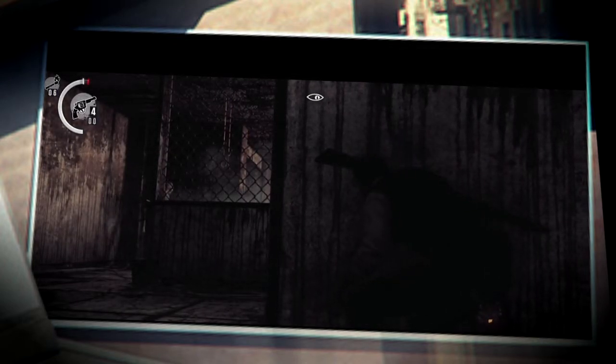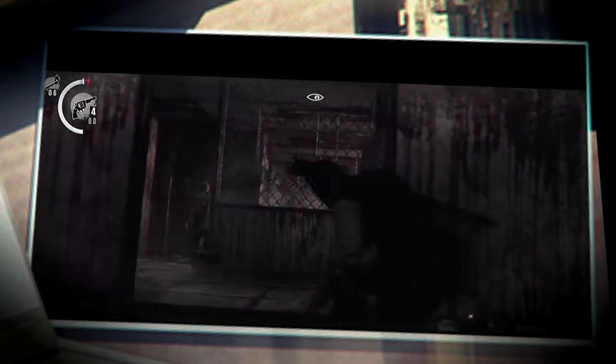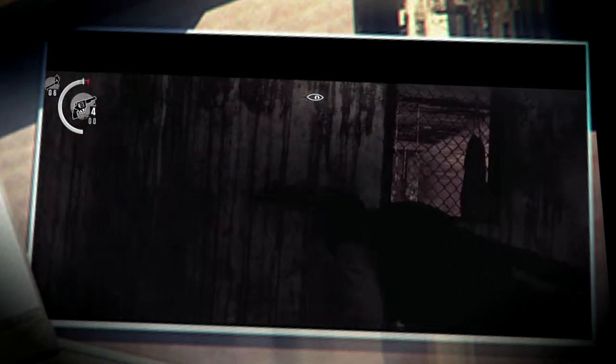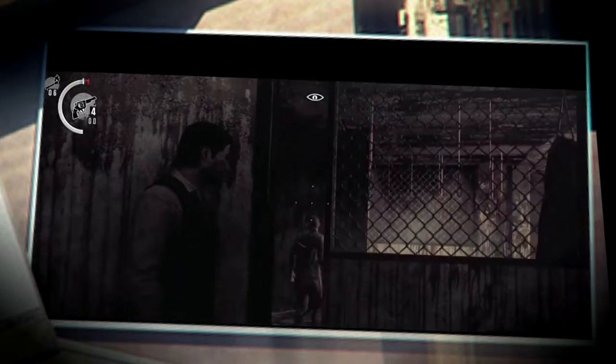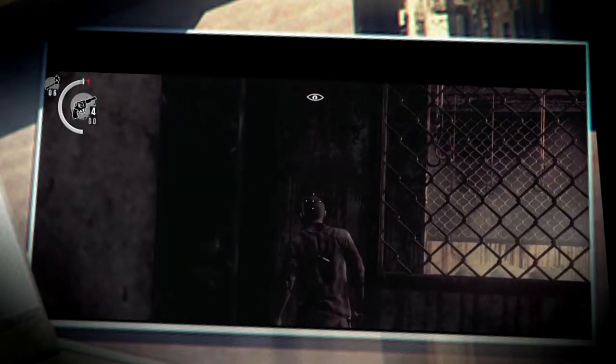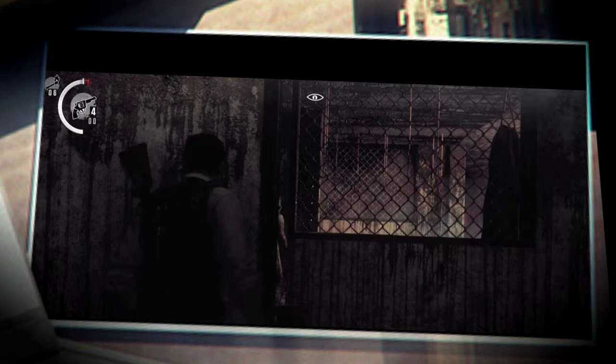For example, in Resident Evil 1, to get a shotgun you had to go into a room with a broken shotgun halfway around the whole map, go back to the beginning with the broken shotgun, and replace it. Only then would you have 7 bullets in the shotgun.